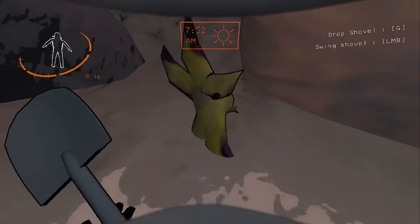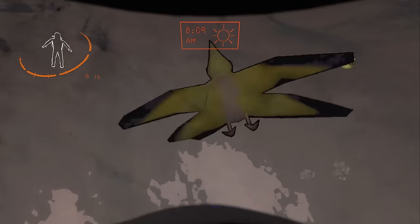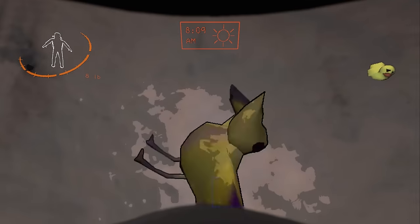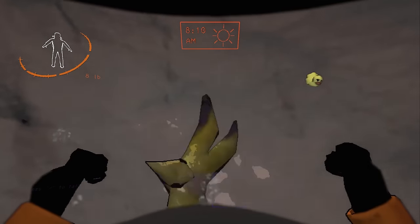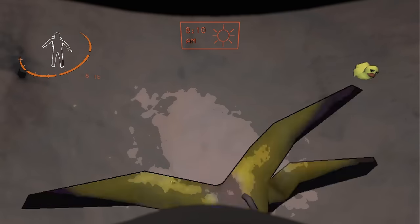Also, you can hit it to make it spin in a really wacky way like this. Jumping on the manticoyle repeatedly also has this funny spin effect. The spin effect does nothing, but I wish it would make you fling into the air.